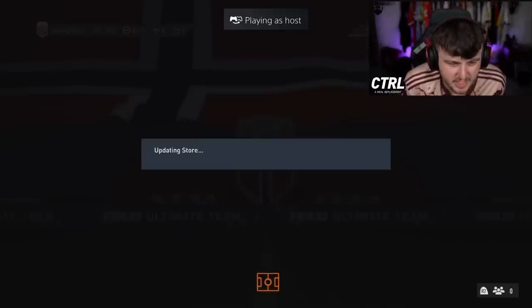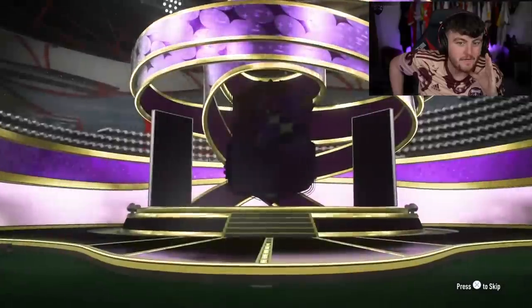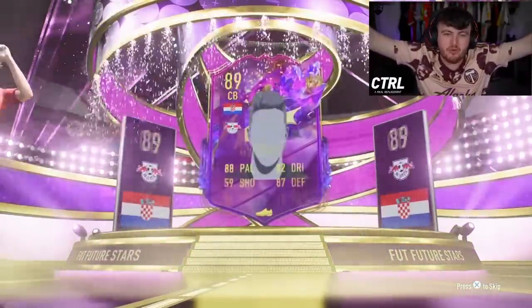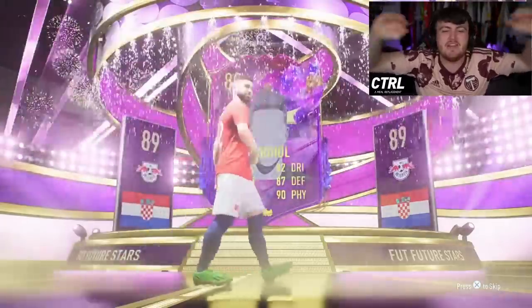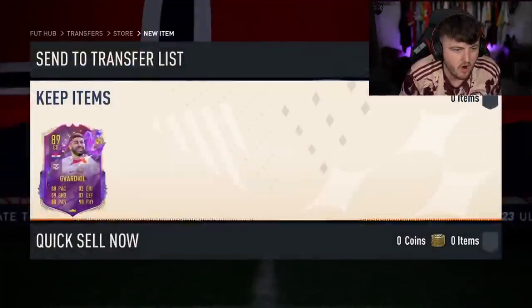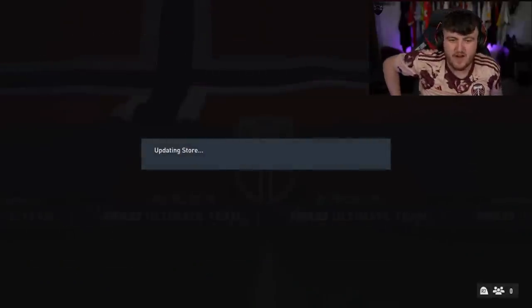Next up we have Cridion's Future Stars swap packs - the 84-by-20 and the Future Stars player pack. We're going to do the Future Stars player pack first. Let's go for the old big W. Big W - 325,000 coins! Big W. He is a very decent card as well. Nice. We absolutely take those, thank you very much.